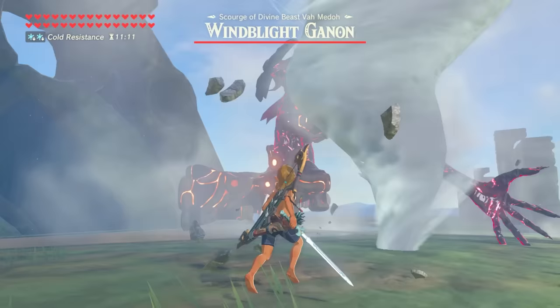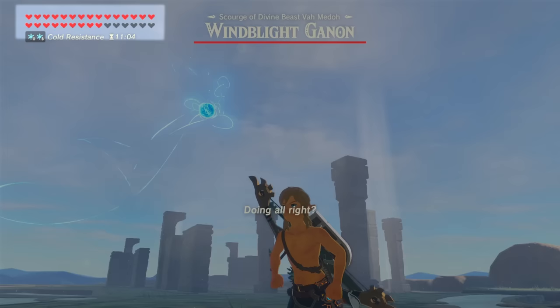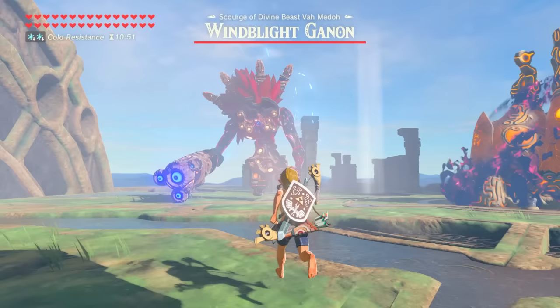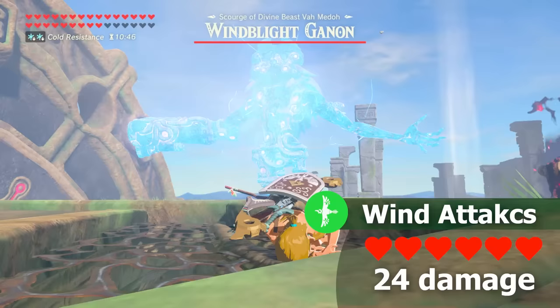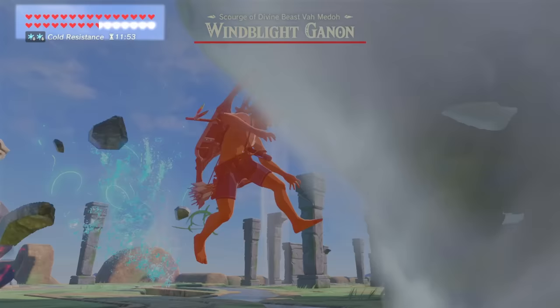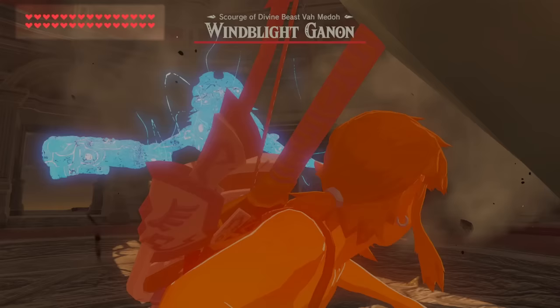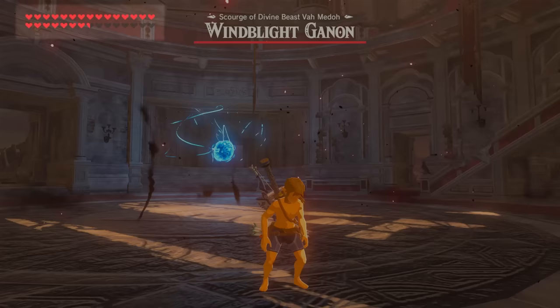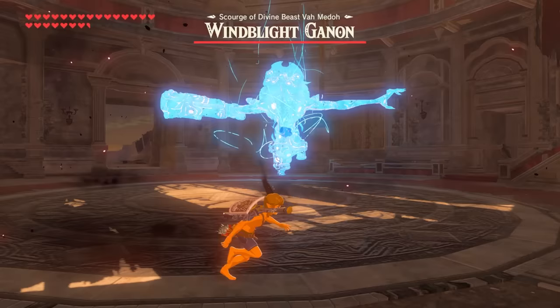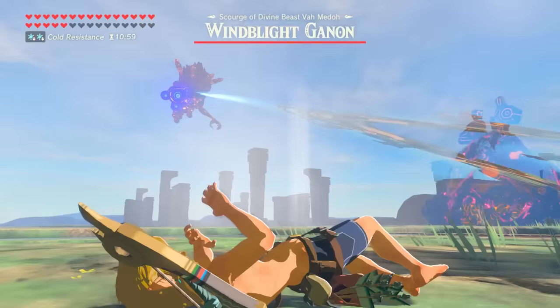Let's take Wind Blight for an example, whose wind base attacks — the tornado and the charged windshot — deal 24 damage to the player, or 6 hearts. Reminder that 1 damage equals 1 quarter heart, so 4 damage equals 1 heart. This 24 damage is the value you'll experience if you fight Wind Blight as your first divine beast, but in subsequent beasts this attack will scale by plus 2 damage every time. Most of the other attacks also either scale or have some unique property worth going over.